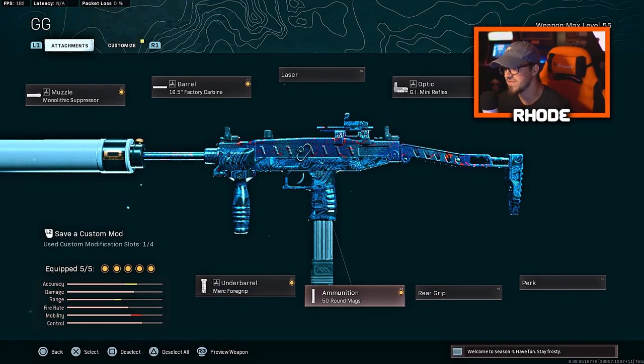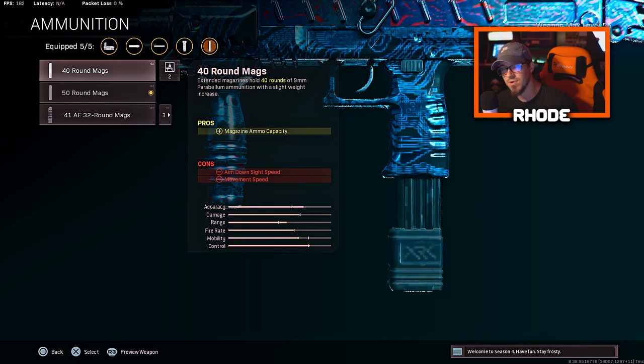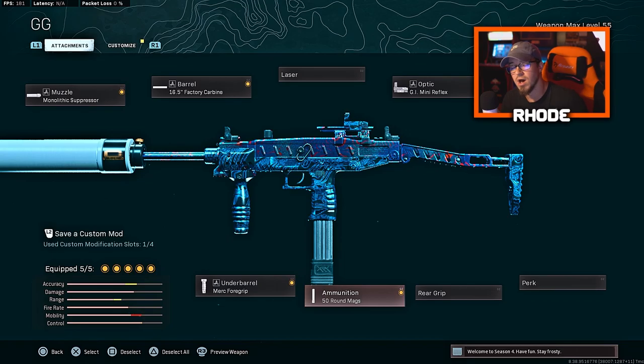Then we have the 50 round mags and the merc foregrip. Obviously there are several setups you could run for this weapon. I also tried the .41 AE 32 round mags, which hit a lot harder, but with 32 rounds I feel like you need Sleight of Hand, and that takes another attachment slot. So you have to play around with it, but I think this setup is very, very good — I really recommend you guys try this.